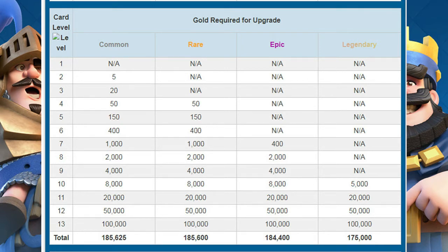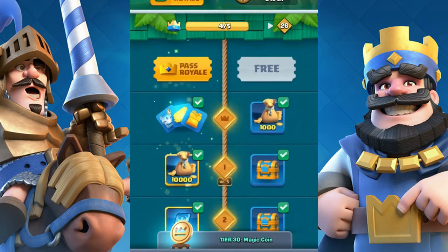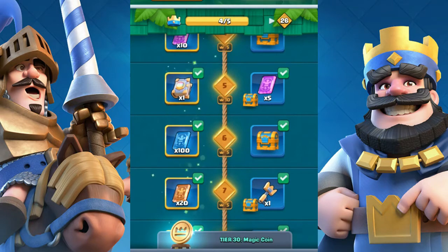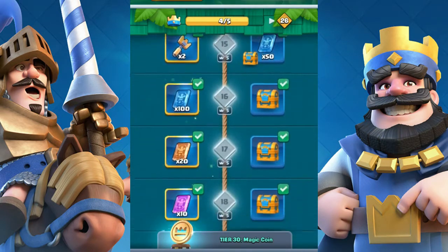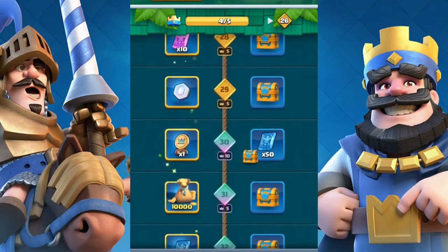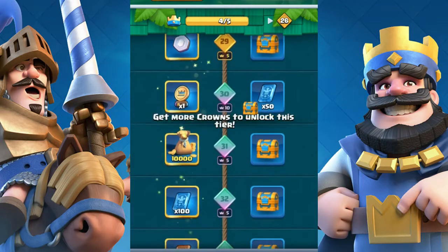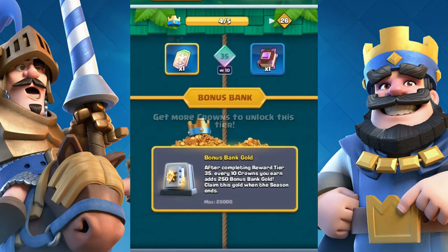Number one: Pass Royale. Believe it or not, one Pass Royale gives you at least 700,000 gold. You can get a decent amount of gold and a magic coin which is equal to 100,000 gold, and a Book of Books that can give you up to 400,000 gold — we'll talk about that later. So one Pass Royale gives you about 550,000 gold in total, plus lots of cards.